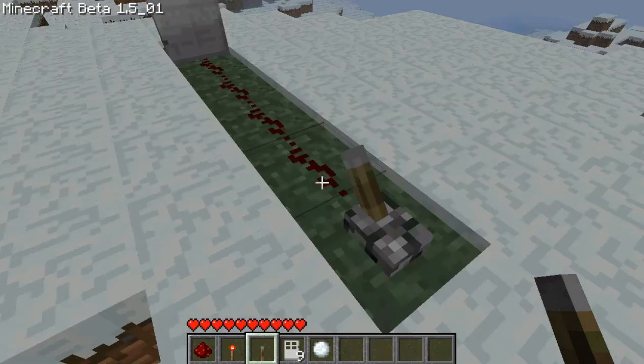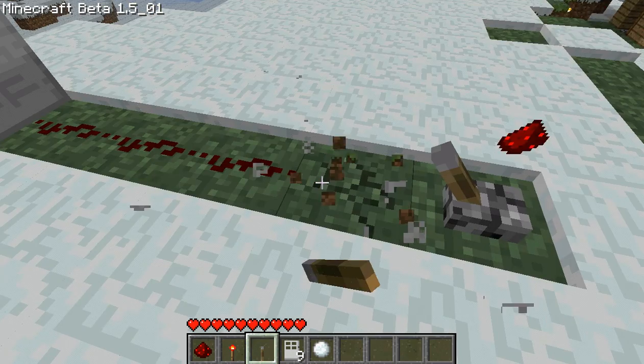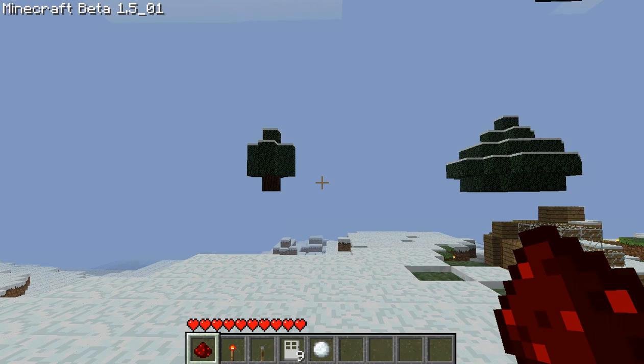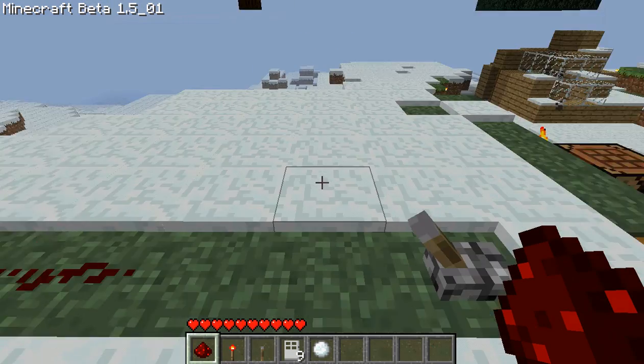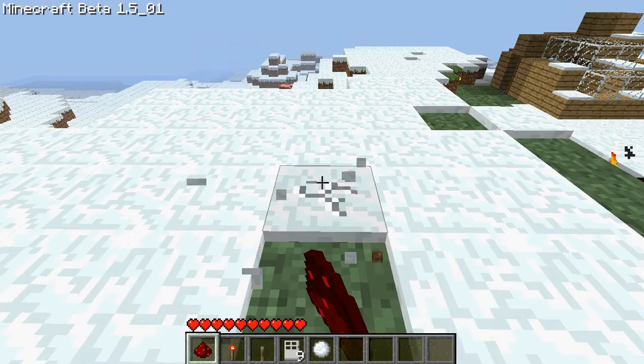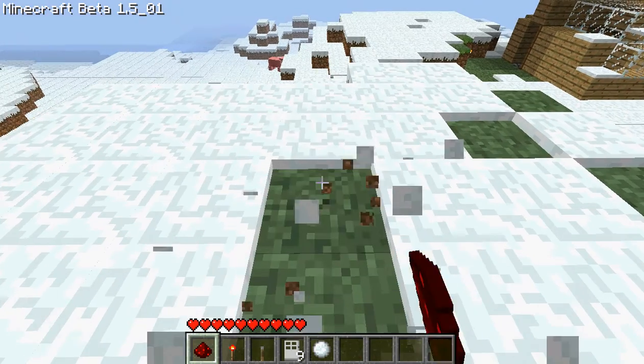To make it longer all you have to do is use some redstone torches. It's like a normal torch but instead of coal at the top it's redstone. So you need to extend it, just make it longer.